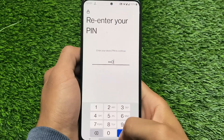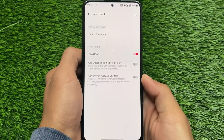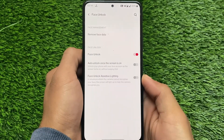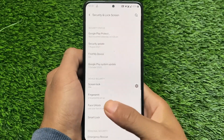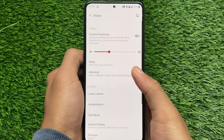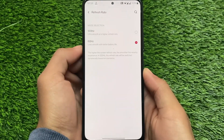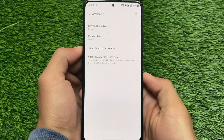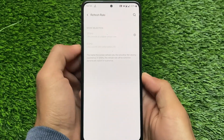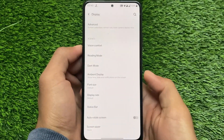The face unlock is working perfectly fine — no issues. The animation at the camera notch works great too. Moving on to display and screen refresh rate: the previous build had issues where you couldn't switch to 60Hz if you didn't want 120Hz. In this build, there are no such issues — both 120Hz and 60Hz are working perfectly fine.